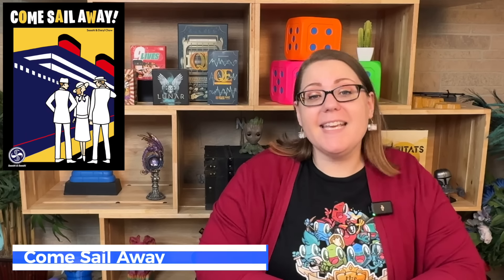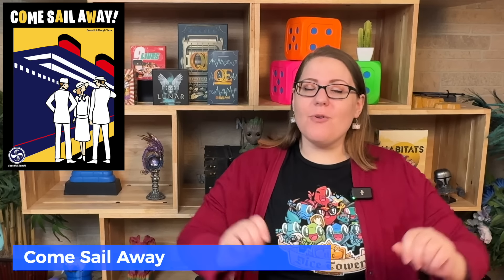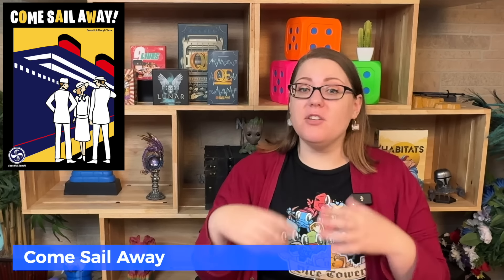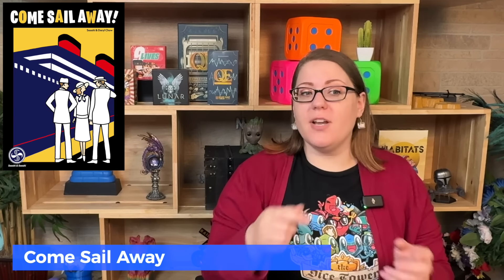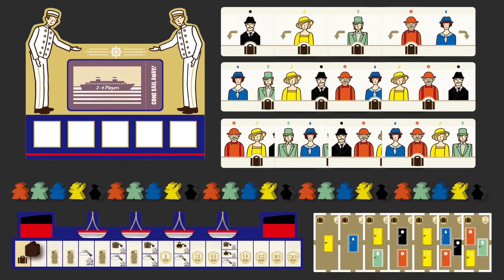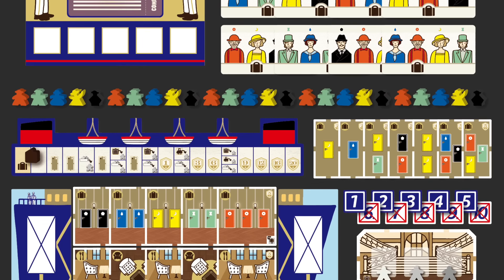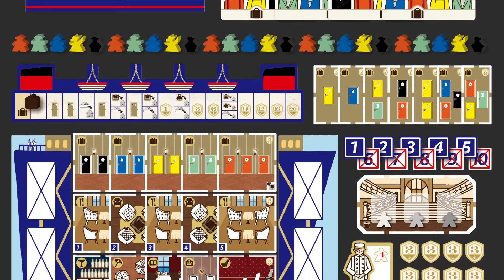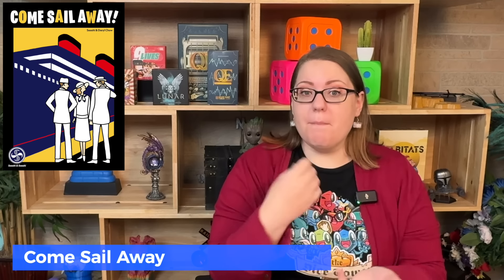Come Sail Away is a Sashi and Sashi game themed around a cruise ship. You're basically drafting people that come in a specific order and placing them in rooms that are adjacent to each other in that specific color order, trying to fill up rooms according to their requirements — some are the same color, some are different colors, some want variety. As you complete rooms, you get bonuses.